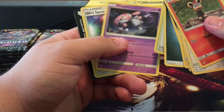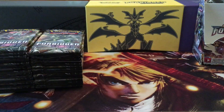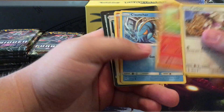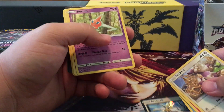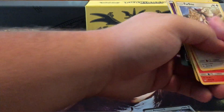I got a prism card — it's an Arceus Prism. I think that card is beautiful, it looks awesome. And there's a Rotom — not too bad.